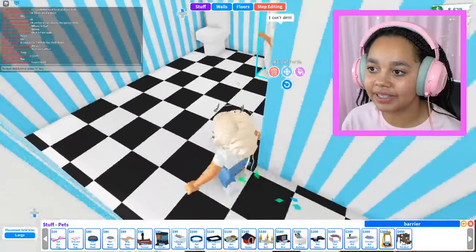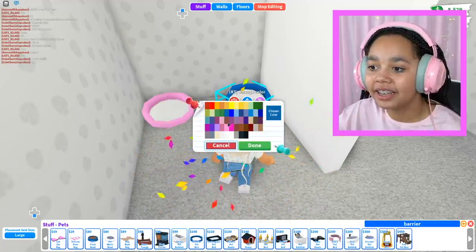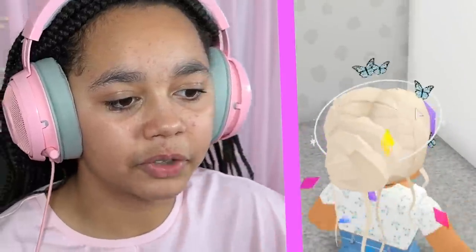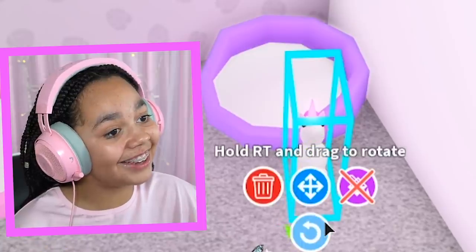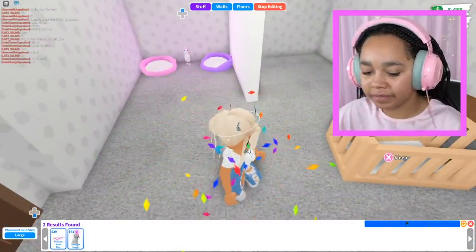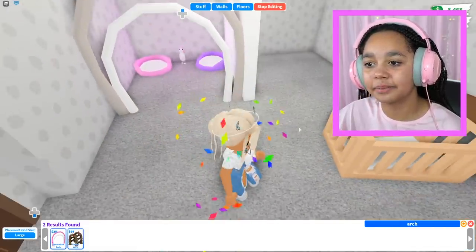Amber can't delete something, so let me sell those for her. Carry on with this room — let's get the pet bed, turn it around, and place it. I know what else to add. That brightened up the area nicely. Turn that around. I'm not the best at decorating but I'm not the worst either — you just have to have the right mindset.